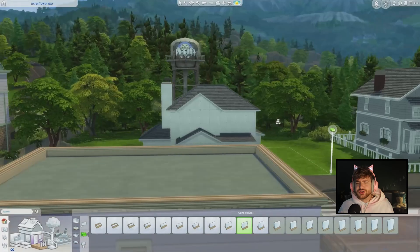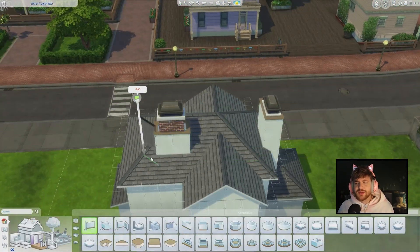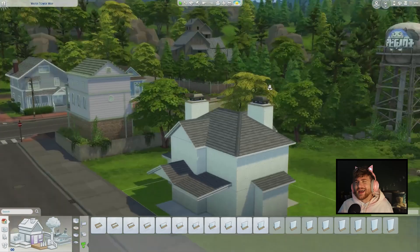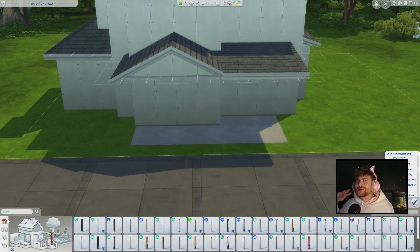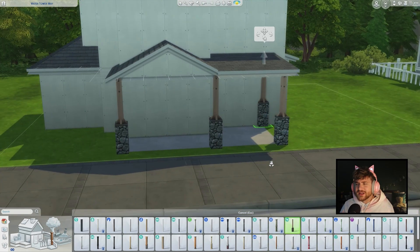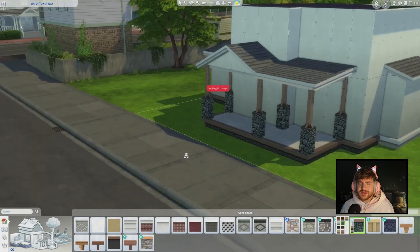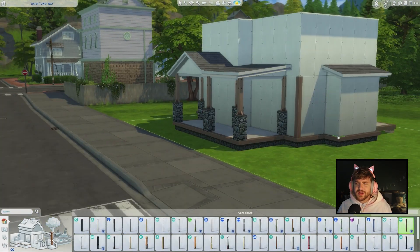We also add two chimneys, which is kind of wasteful because I don't think we have a fireplace in this build — like I don't even think we have one fireplace. This house used to have two fireplaces but they removed them because it was hazardous to the life of the children, and it's always about the children. So yeah, we just completely got rid of that.